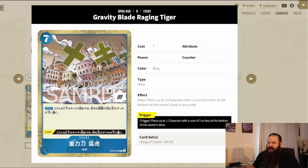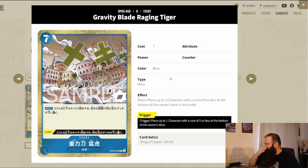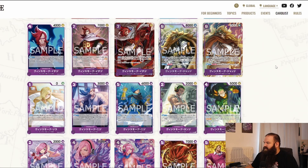For events, we have Gravity Blade Raging Tiger — very expensive at seven cost, but well worth it. The main effect lets you place up to two characters with a cost of six or less at the bottom of the owner's deck in any order — heavy removal. The trigger lets you bottom-deck one character with a cost of five or less. Whether from trigger or main effect, you get removal. Red Rock is also expensive but sees a lot of use. I think there'll be space for this as well.